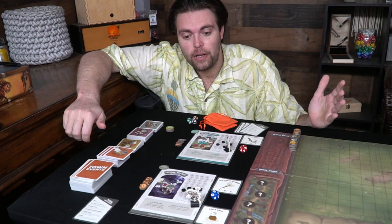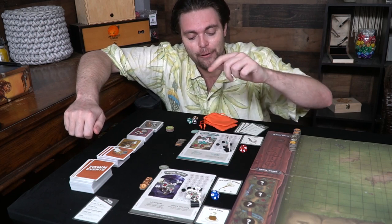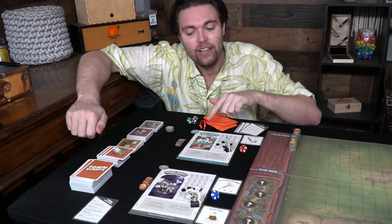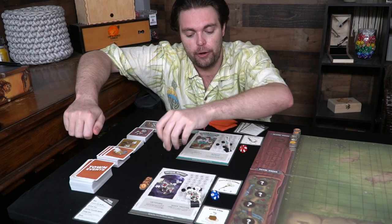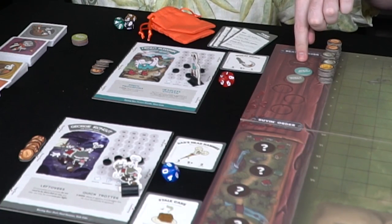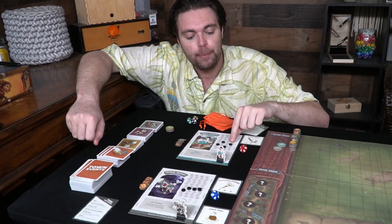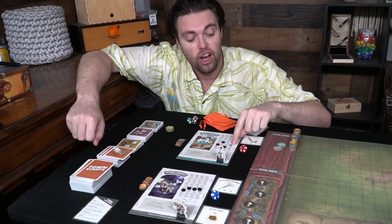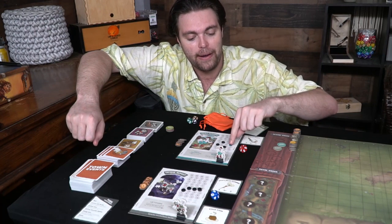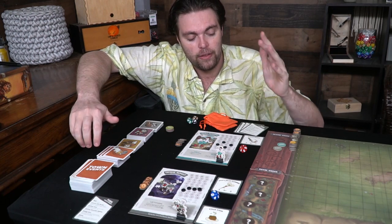Welcome to the character setup for Townsfolk Tussle. The first thing you're going to do is select a character — there are a ton to choose from. I chose two for a two-player setup: Georgie Irongut and Hellno Bulwark. Each of them comes with their own unique token that you'll place on the beaten and buying order track. Go ahead and place them wherever you'd like right after the ruffian space. You'll also get a character token, set that aside, and put your stat markers on the indicated spaces. They're all unique and different.